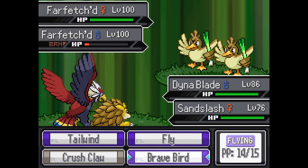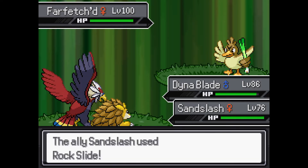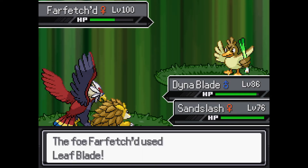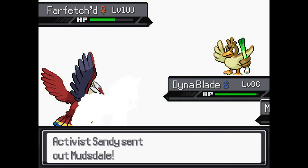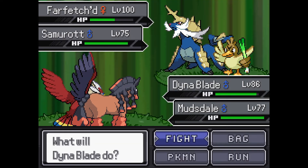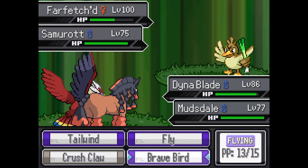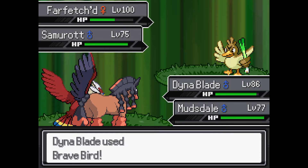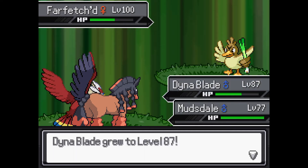I guess I'm faster, so I'll take out this Farfetch'd now before he causes more harm. Nice Rock Slide. This field effect is helping them quite a bit. Come on — as soon as we send in Mudsdale it's brutal. Let's just try and hit Samurott — Samurott's a threat. Oh, perfect! That Talonflame Seed boosted our Attack, that might have helped.